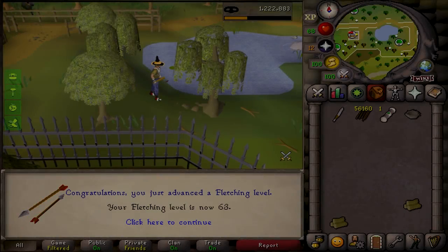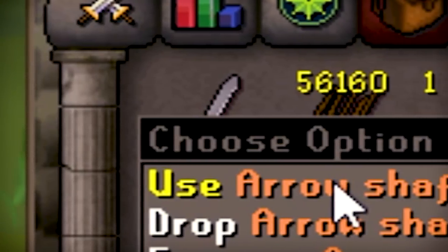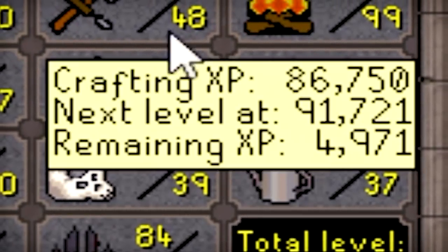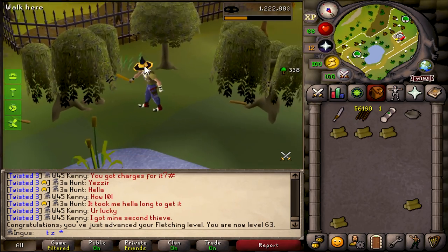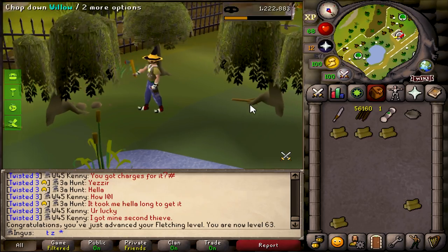Just a quick update here — I have 63 fletching and 56,000 arrow shafts in my inventory. 64 woodcutting, almost 65 I guess. We've just been chopping, just chilling — I like it. We can't really AFK fishing or anything, so woodcutting I think is a nice medium for right now.